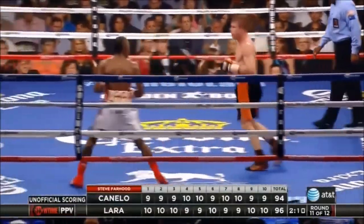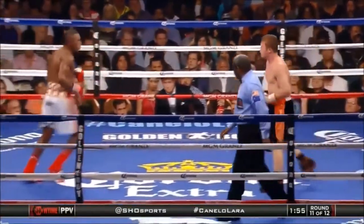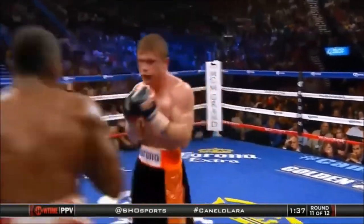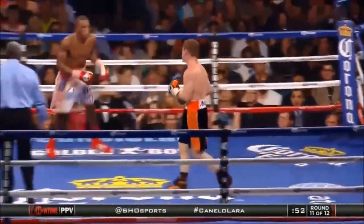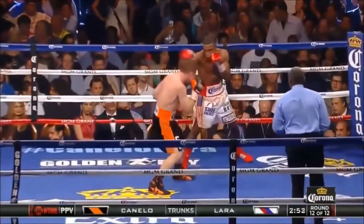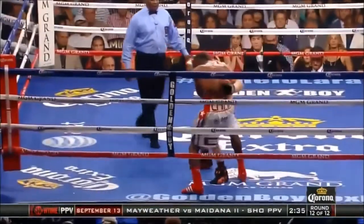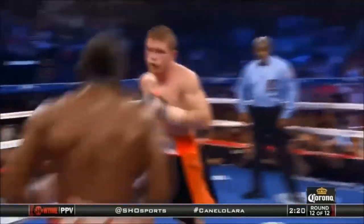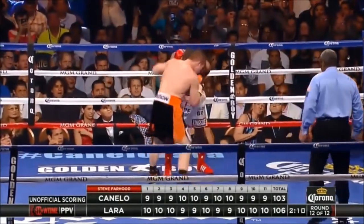Canelo has not thrown enough jabs, and when he's thrown more jabs it's been effective. Our unofficial score is about hitting and not getting hit. Canelo working the body again, but there comes back Lara picking him off. I don't know if the offensive work will be enough based upon his movement. A knockout in the 12th round could win the fight. It's been close — Lara may have lost a 12th-round decision he deserved against Williams. The crowd reacting to everything Canelo does, but Lara is utilizing effective footwork.